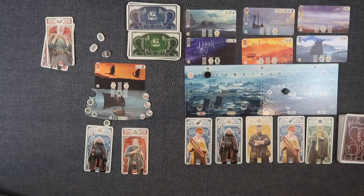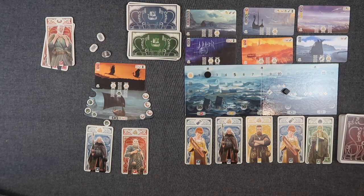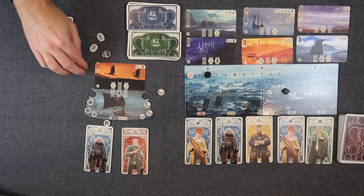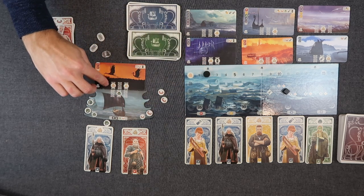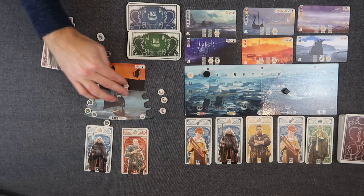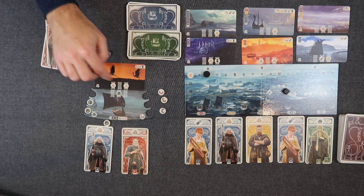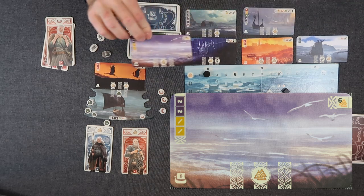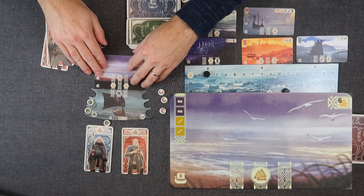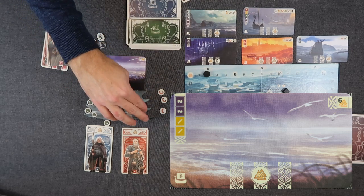There is also an optional trade action that you can do before or after your main action. The trade action means you return some of your bracelets to get the resources shown on these three lines. If you pay one bracelet, you get one victory point. If you pay two bracelets, you get one victory point and a mask. If you pay three bracelets, you get all the icons — in this case, two victory points plus a recruit. Note that the B cards have several victory points, and when you buy one, you place it on top so you have more icons available to buy with your bracelets later. You also get those victory points right away.